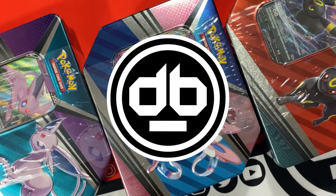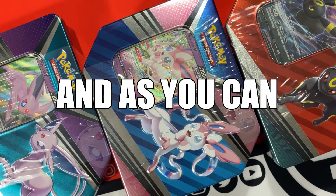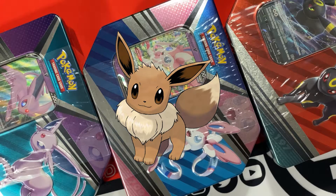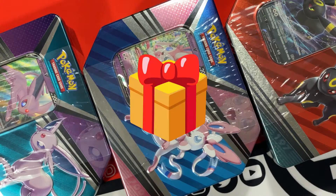What up Poke people, it's me DigiSmittyTCG, but you can always call me Digi. And as you can see, I got the new Eevee Hero tins — we got Espeon, Sylveon, and Umbreon — so let's go ahead and open them up.